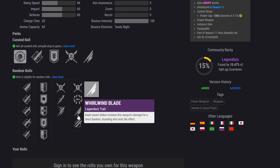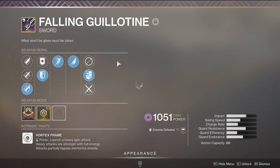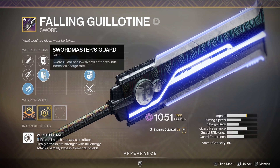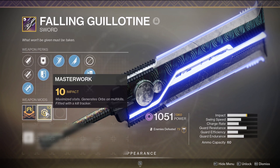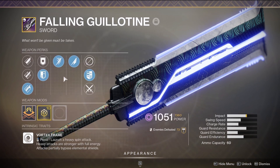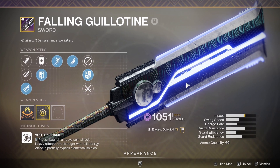For the Masterwork, Impact is going to probably be your best friend. If we take a look at mine real quick, I have Whirlwind Blade, Relentless Strike, Swordmaster's Guard that gives plus 10 charge rate, and I just don't have Jagged Edge. I even have the Impact Masterwork, so I'm very close to a God Roll — but as this sword stands right here, it's already insanely good and can take down pretty much everything in the game.